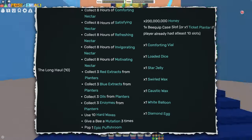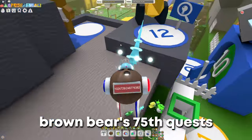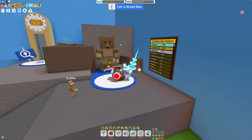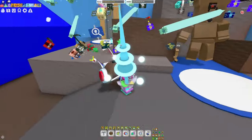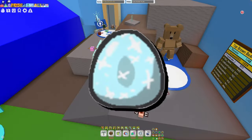There's also the Brown Bear. The Brown Bear's 75th quest gives you a guaranteed diamond egg. I'm currently at around 120 quests, but you can check yours by simply talking to the Brown Bear. You should definitely do your Brown Bear quests to get that diamond egg.